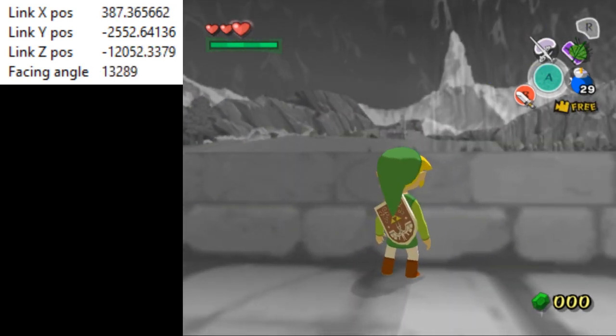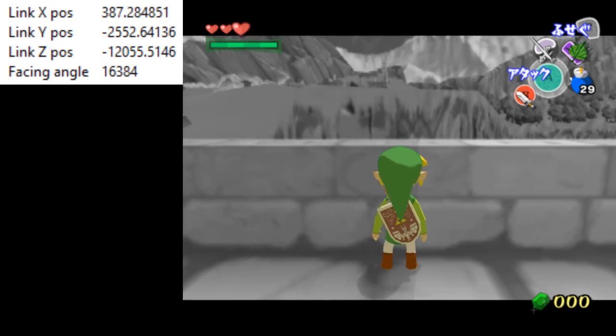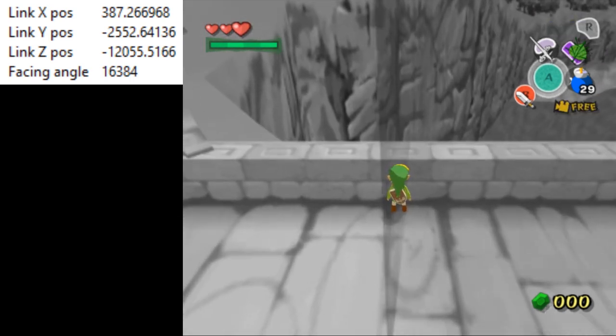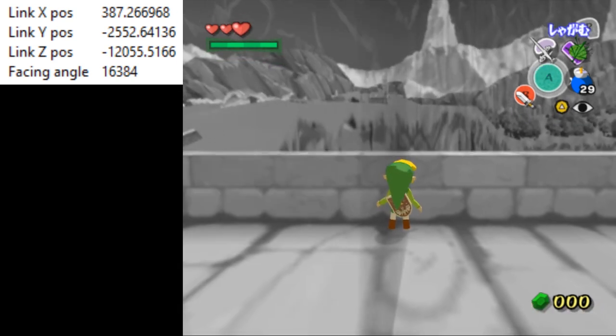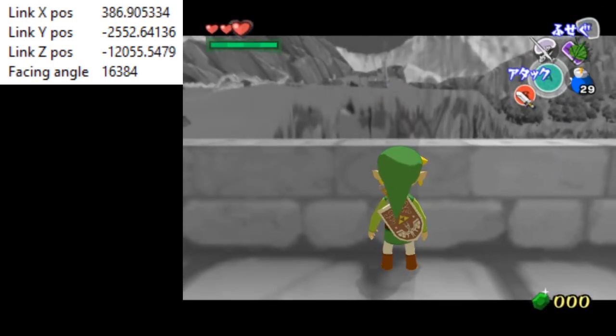Now that we're inside the damage barrier, we want to go over to this wall right here and target it, making sure our facing angle is this way and getting as far into this corner as we can. We want to make sure the camera is roughly this far away from Link. If you have the free cam out and then target from there, the camera will be farther away from Link and this part of the setup won't work. To get the camera close to Link, go into first person and then retarget.